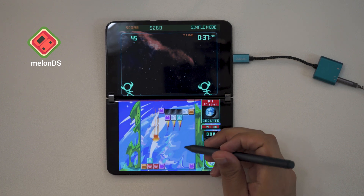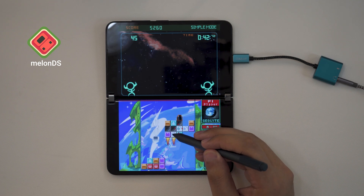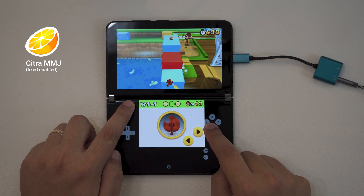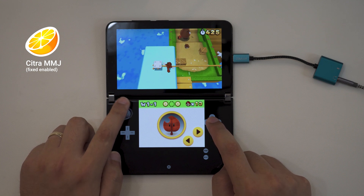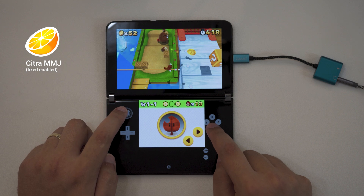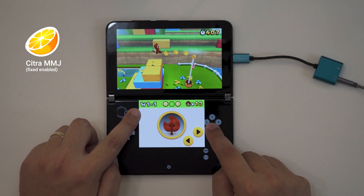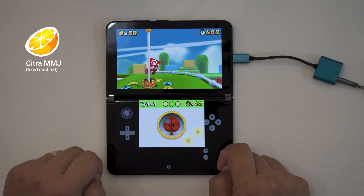Even still, if you're using a Duo 2 specifically as an emulation machine, it might be worthwhile to go with the less problematic apps when you can. Of course, the ideal solution is that Microsoft makes this video unnecessary by pushing an update to fix the audio issue before support ends for the device. Though at this point, I don't think any Duo 2 owners are necessarily holding their breath for more than security updates. Still, as it was at launch, the Surface Duo 2 is still the best dual-screen Android handheld ever released — as long as you're willing to work around some of its quirks.